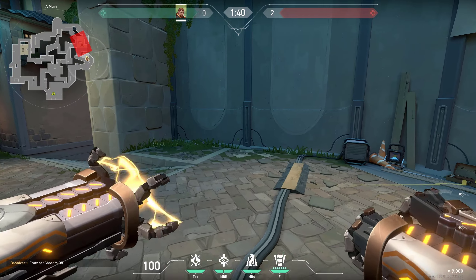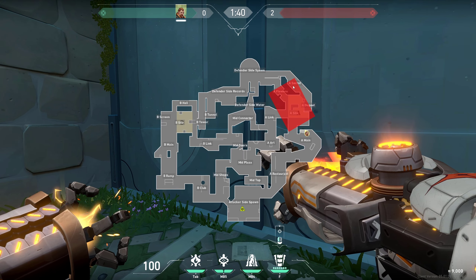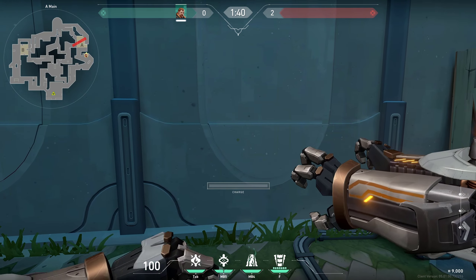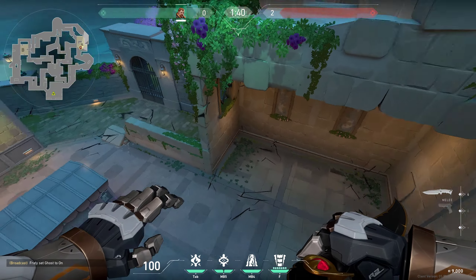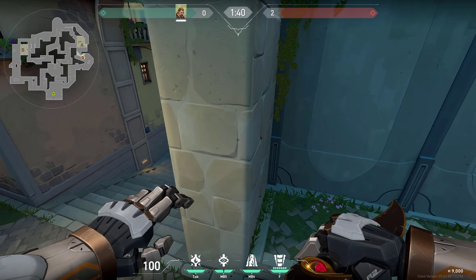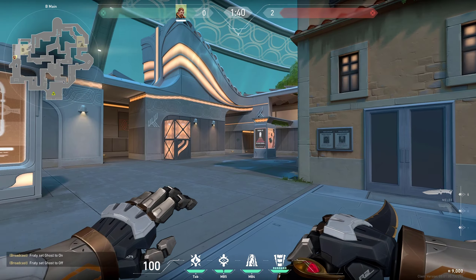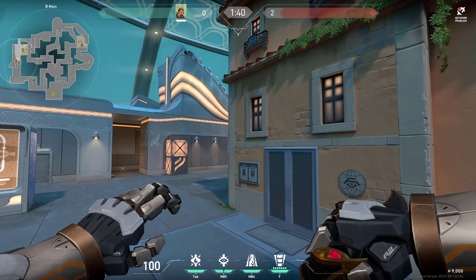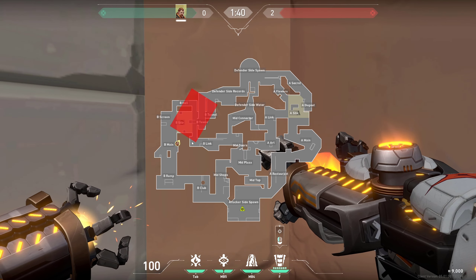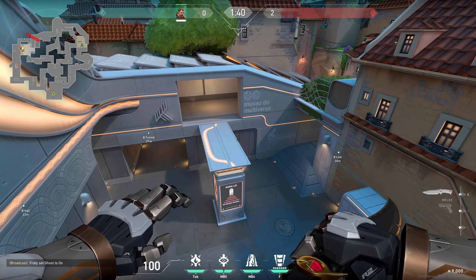Now let's move on to ultimate. When attacking on A side, I recommend doing something like this as you can see on the minimap, then using your fault line on the right side — just like that so everyone gets stunned and you can push into the site super easily. Make sure you call it out for your team that you are going to fault line right after the ultimate, otherwise they might run into enemies who are not stunned yet. Using your ultimate on B is super easy as well — just do something like this so it covers the whole area.